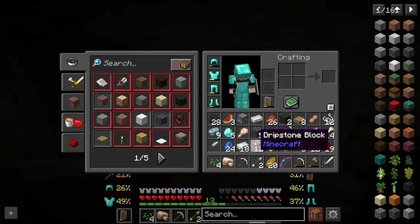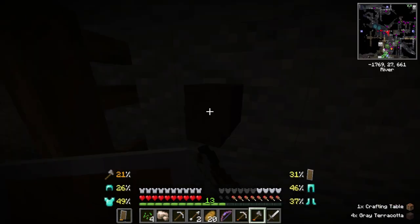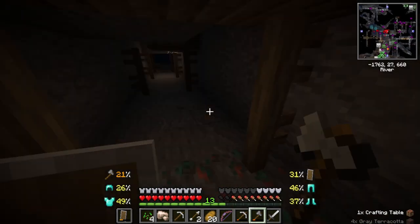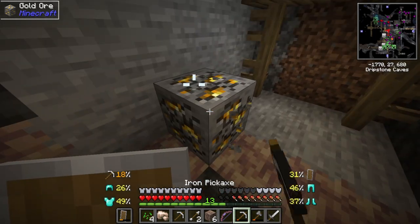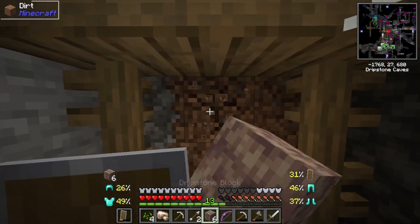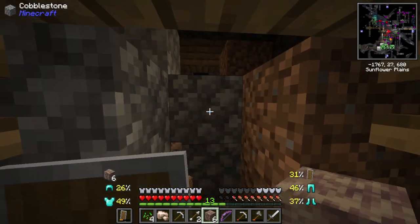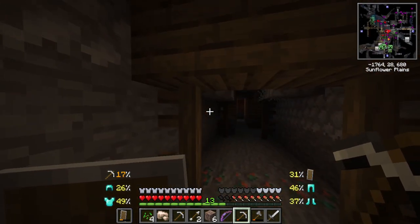Okay, time to go. We have ourselves a candle and what looks like gold — I'll take the gold. It might be the hidden room diamonds mod — not diamonds but loot, if you know what I mean.